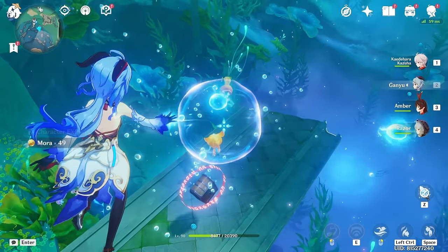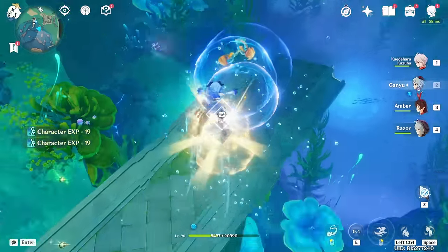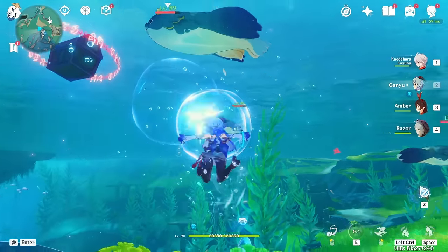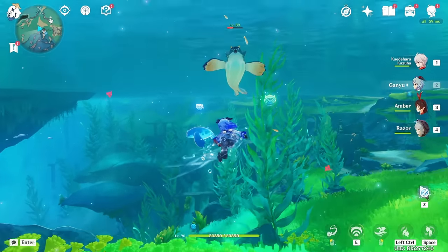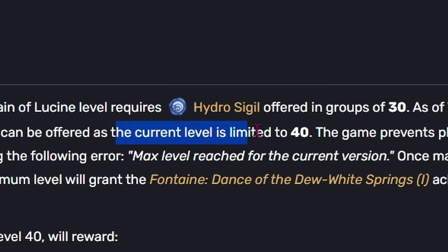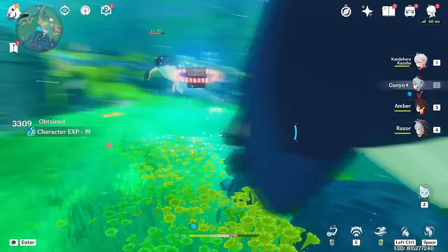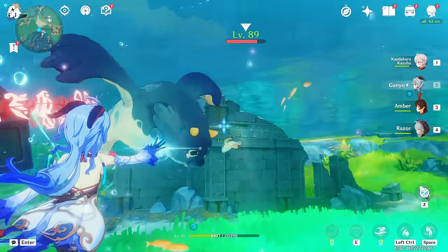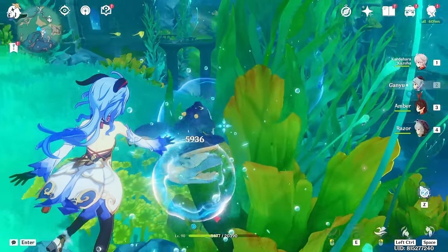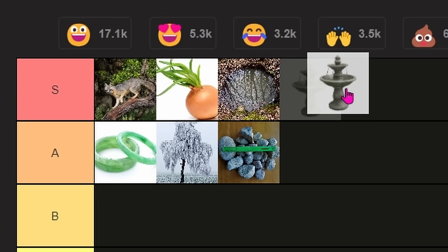The latest offering system added to the game is Fontaine's Fountain of Lucine's Accolade. This glorified wishing well also takes sigils in exchange for rewards, requiring 30 hydro sigils per level. However, as of 4.3, only 40 of the 50 levels have been released, totalling 4,320 primogems in rewards, with 2 standard wishes and 2 event banner wishes yet to be released. Completing the fountain as of right now requires 1,200 hydro sigils and requires Chapter 4 Act 1 to be complete. S tier.